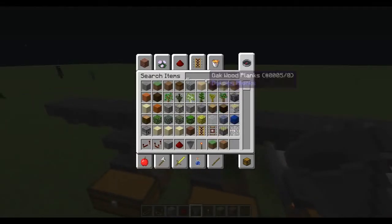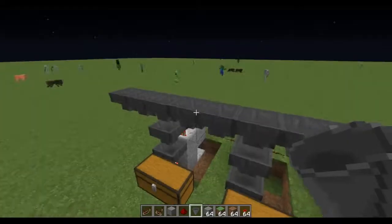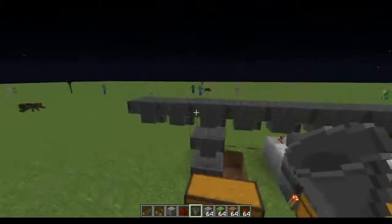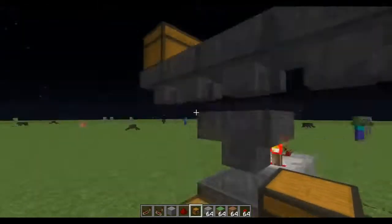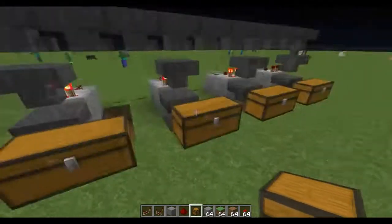Now let's do a live demo. I'm going to add poppies as the junk item, plus dirt, grass, and stone — the four items we are sorting. I'm going to add a chest here so you guys can see the items flowing through and getting sorted accordingly.